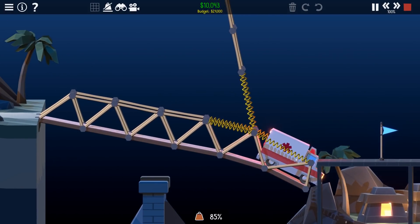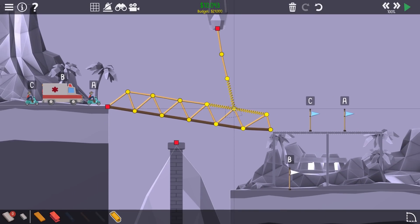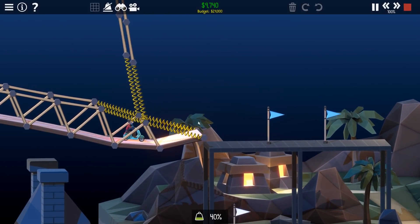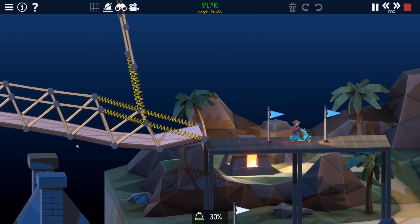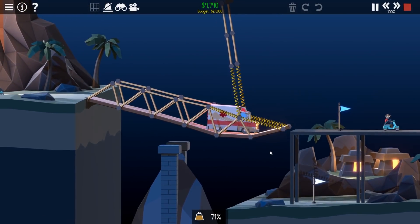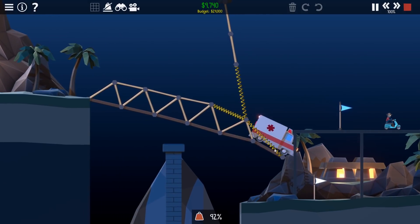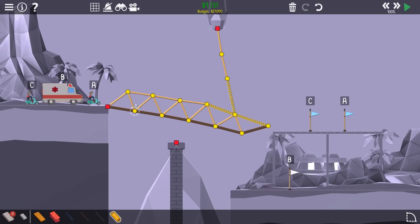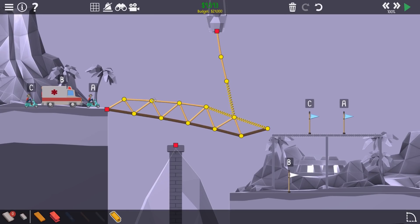We are getting there. So how about if I were to lower this... Just do a spring straight across. I'm quite liking this, I'm under 10k as well. If we get it to work, we should be cheap. Alright, come on then, ambulance. Trap door. Oh! That's so close. I've actually checked my stress, so I'm wondering if I could just cut some money out while I'm here. Save time later.